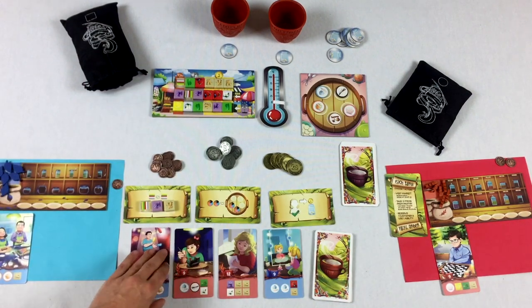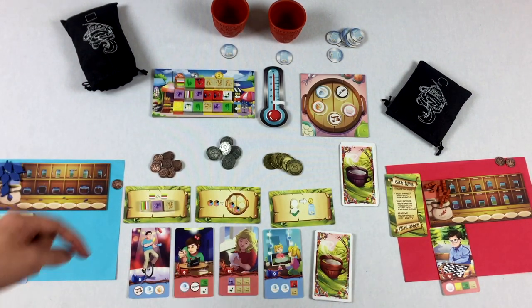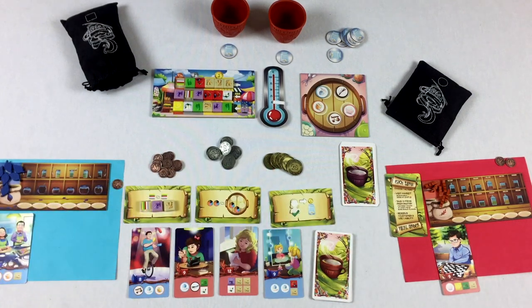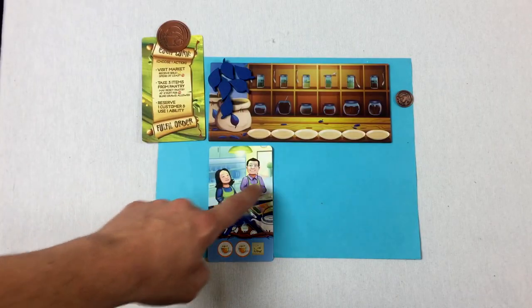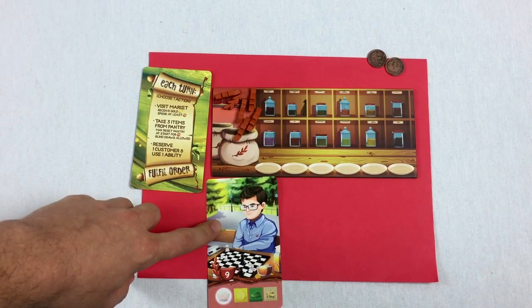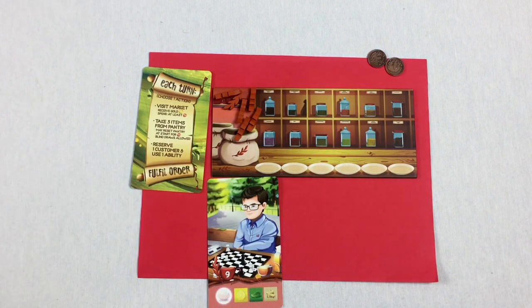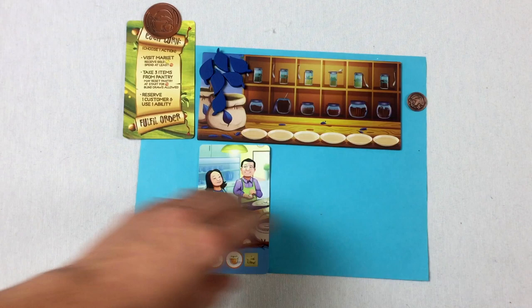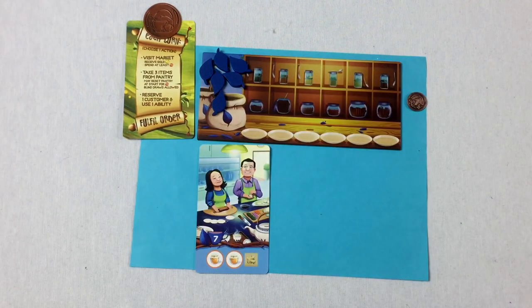Players will try to fulfill either the orders in the common play area or cards in their personal play area. Each player starts with one card in front of them, and there will be opportunities to reserve more cards rather than playing from the common area.